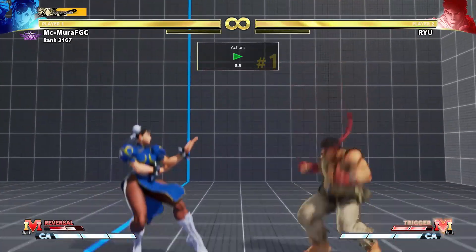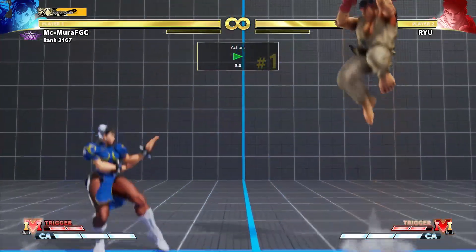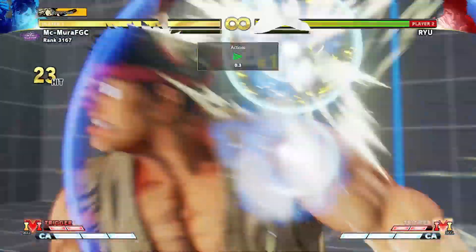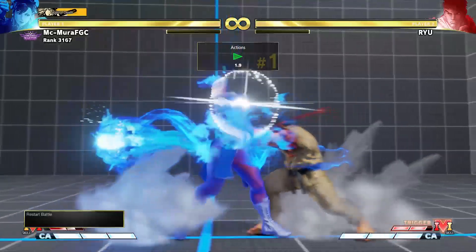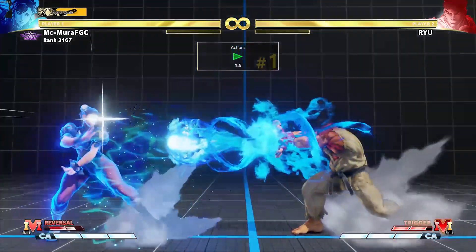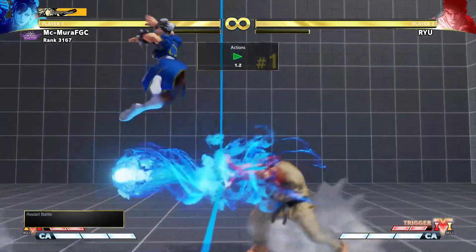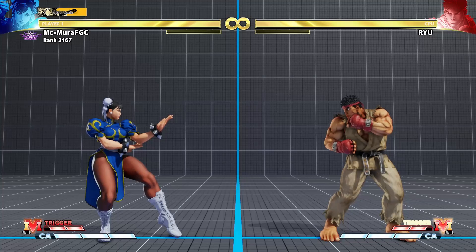In my opinion this is a lot more interesting than just saving your bar for ultra combos, because you have a genuine choice. For example, I can use my critical art to go through a fireball — the neutral utility is the same as Chun-Li's ultra from Street Fighter 4 — but you're spending your entire critical art gauge. Or you can use the V-shift to push through the fireball instead, or her V-skill. There are multiple ways to spend your V-gauge, which makes it a more interesting mechanic.